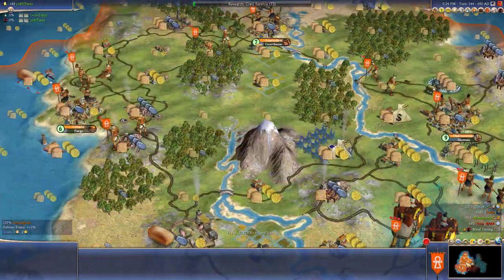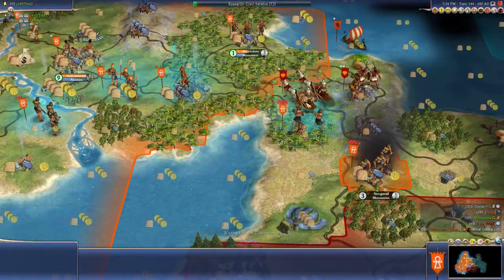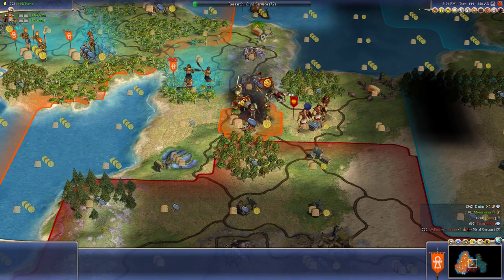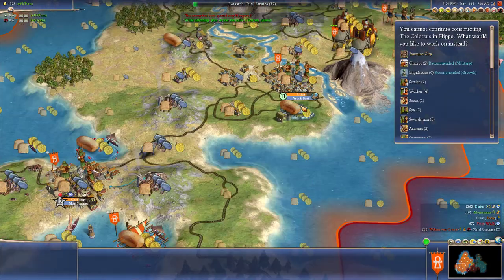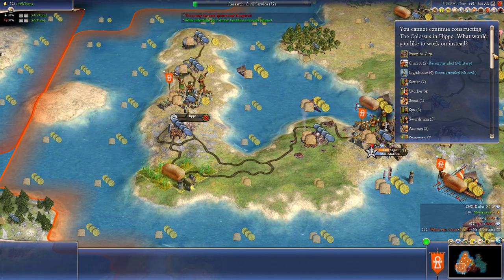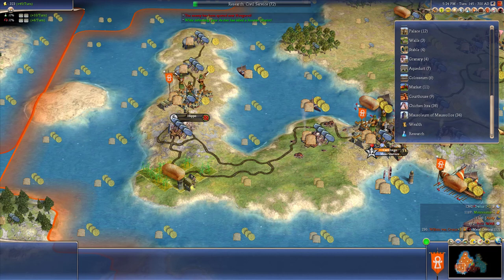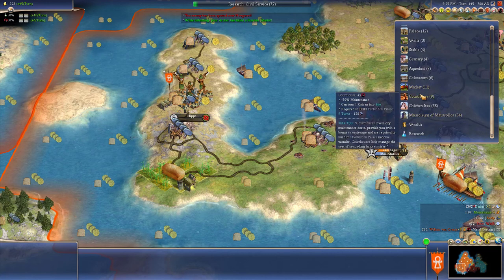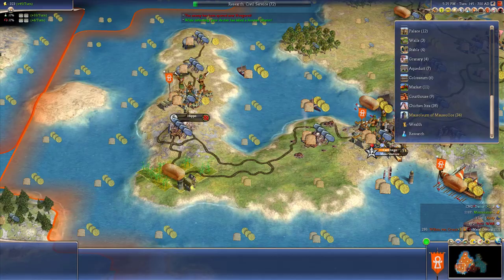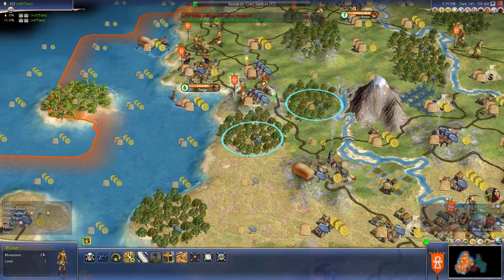We're going to build a house. You're chopping, going to get that courthouse. Looks like it's doing pretty good. They did attack and I got him. Nice. We got a lot of gold, so that'll get us Civil Service maybe. We'll get maybe a courthouse here, maybe the mausoleum. I can try it - it'll be 30 turns in Carthage.